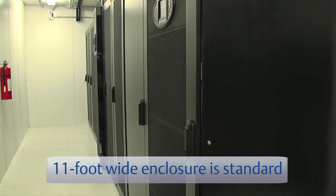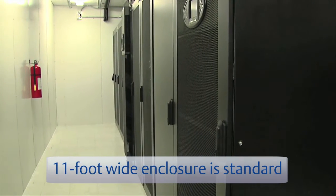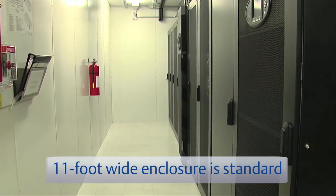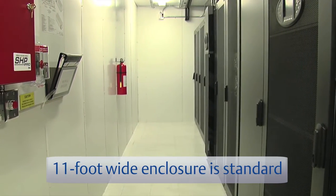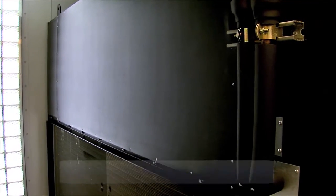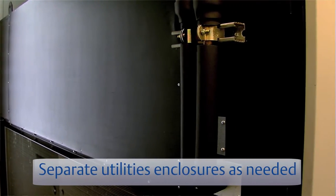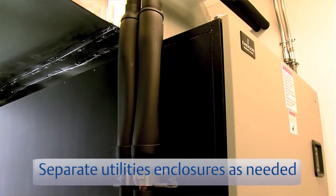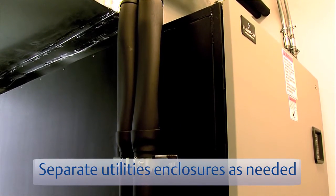Easy access and service is supported by the unique 11-foot wide enclosure providing wider aisles, making it easier for service technicians to move around and avoid pulling racks out of the rows while still being easily transportable. To accommodate larger IT loads, utilities and IT equipment can be separated into two matched enclosures configured to function as one single unit.